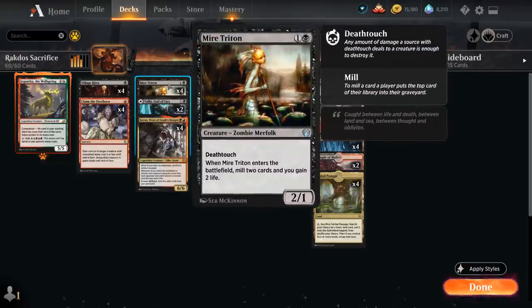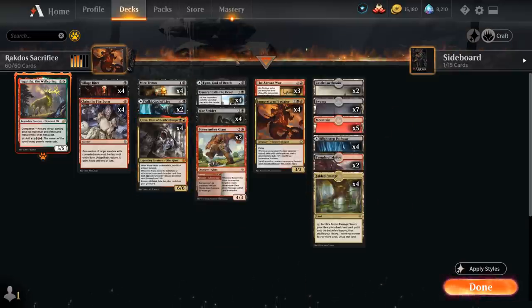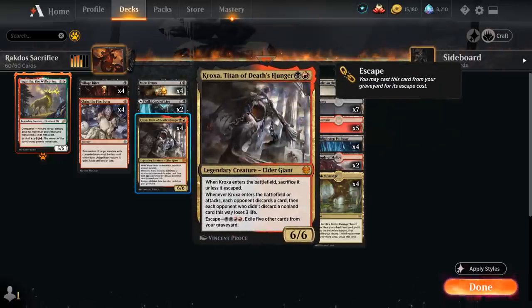At 2 mana we've got a few ways of filling the graveyard. One of those is Mire Triton, a 2/1 zombie merfolk with Deathtouch that when it enters the battlefield mills 2 cards from our library and we gain 2 life. We have some graveyard synergy in this deck — Predator likes having cards in the graveyard, as well as our escape cards like Kroxa and the 3-mana Woe Strider, so filling the graveyard is very beneficial. We also have 4 copies of Kroxa, Titan of Death's Hunger. We can first play it for 2 mana making the opponent discard a card, and then later escape it out of the graveyard for 4 mana by exiling 5 other cards, gaining access to the 6/6 Elder Giant that when it enters the battlefield or attacks makes the opponent discard a card or potentially lose 3 life.